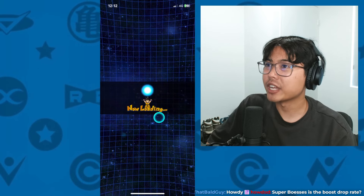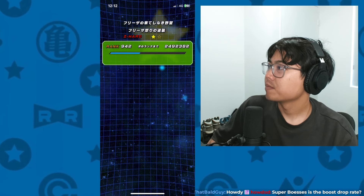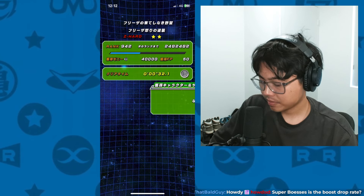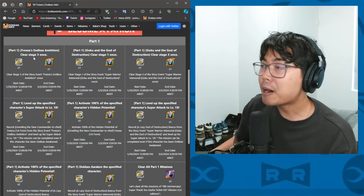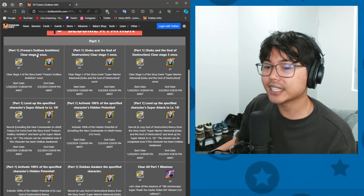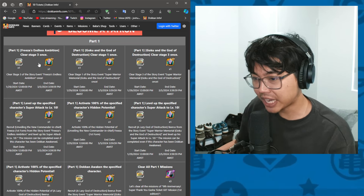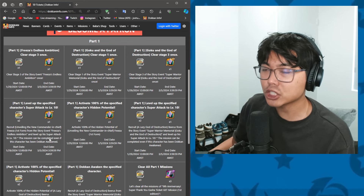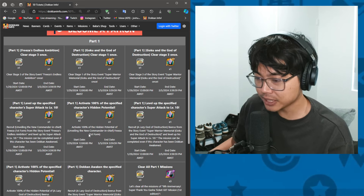Super Bust is the drop rate, yes. Farm up that brand new Freeza from that story event, and make sure he is SA10 100%. That will get you a total of 5 tickets for doing that specific story event and upgrading that Freeza.